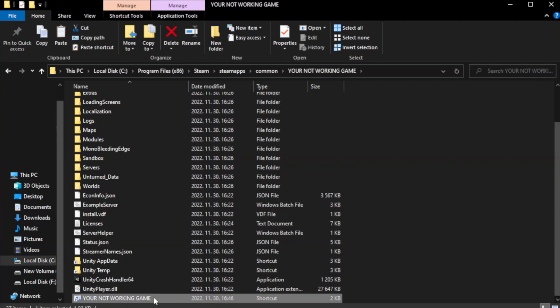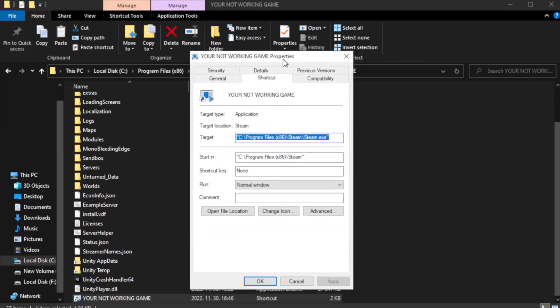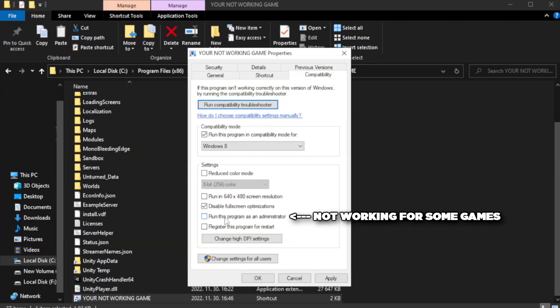Right-click your not-working game application and click Properties. Click Compatibility. Check Run this program in compatibility mode and try Windows 7 and Windows 8. Check Disable Full Screen Optimizations. Check Run this program as an administrator.